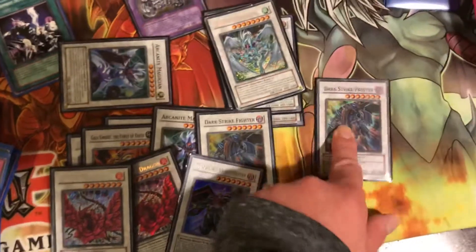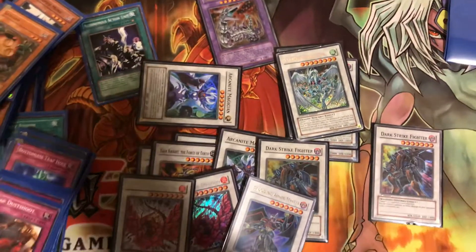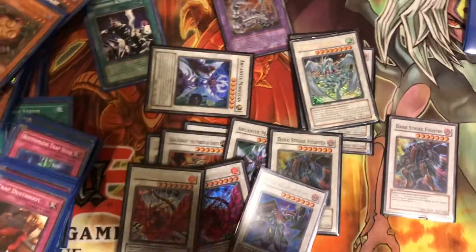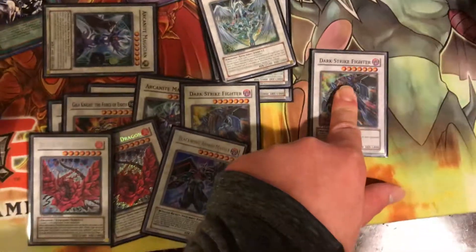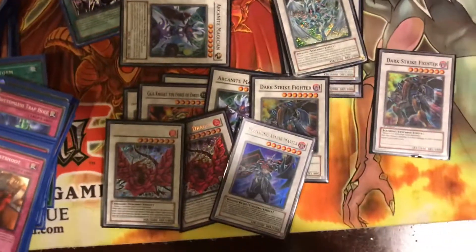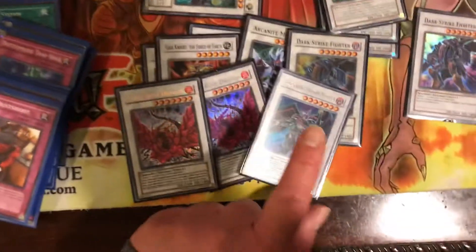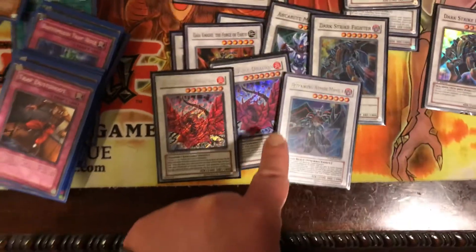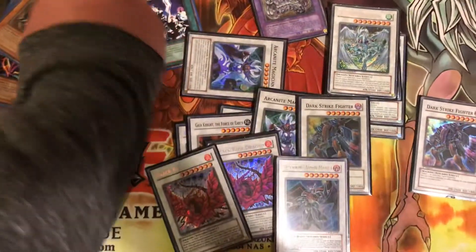Darkstrike Fighter allows you to tribute a monster on your field to inflict damage to your opponent's life points equal to the level of the monster you tributed times 200, and if your opponent has less than 1,400 life points, you can tribute this card itself and your opponent will lose the game right then and there. Black Rose Dragon destroys everything on the field when it's Synchro Summoned, which is optional. Blackwing Armor Master can't be destroyed in battle, you take no battle damage, and every time it attacks one of your opponent's monsters you can put a counter on it, then remove that counter to make that monster's attack points become zero.